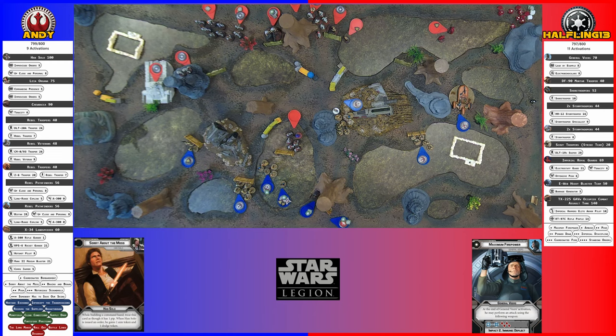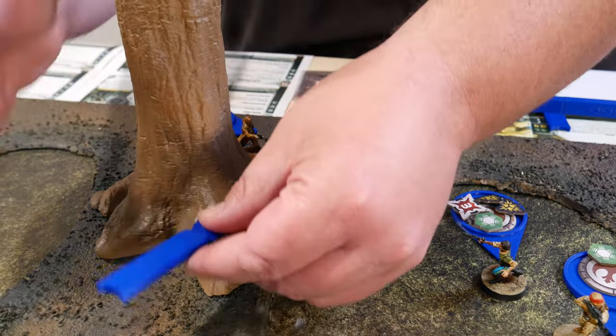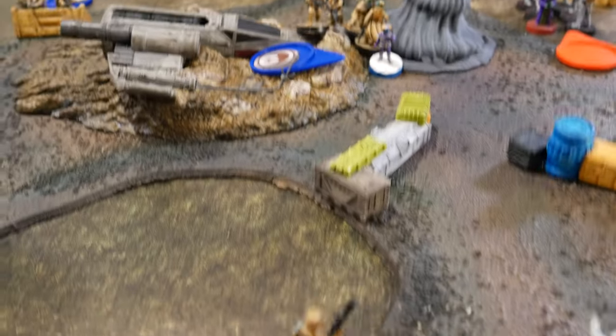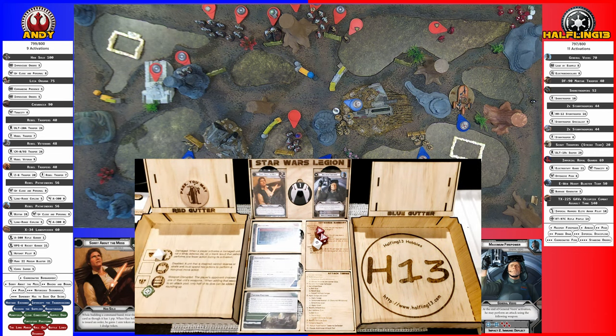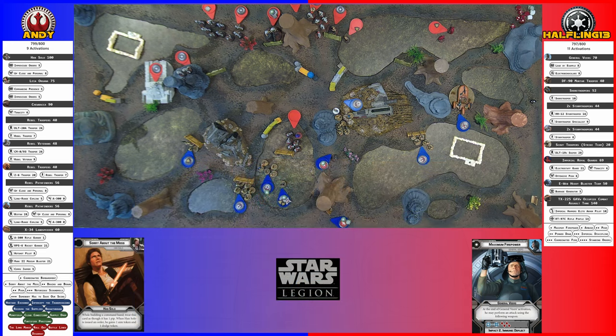You're passing your white saves and I'm losing my red saves. So this is going to activate Chewbacca, who's going to do a move. I should have measured first. Then attack that singular guy right there. Two hits and a crit. Two hits go for cover, and I'll re-roll the one — another hit. Two go away for cover. I take two. He does have pierce one.